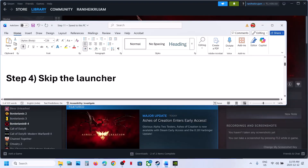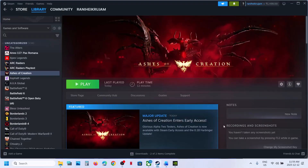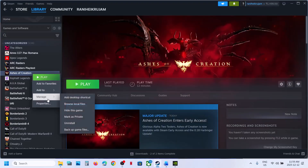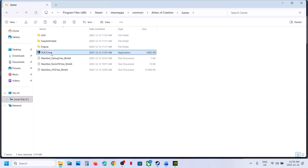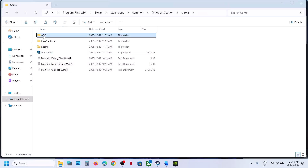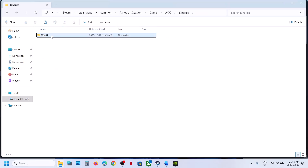Still not working? You can skip the launcher. Make a right click on the game, select Manage, then Browse Local Files. Now open the game folder — here you can see the AOC folder. Navigate to AOC > Binaries > Win64. Here you can see the AOC Win64 exe file. Double click it to launch the game and check.